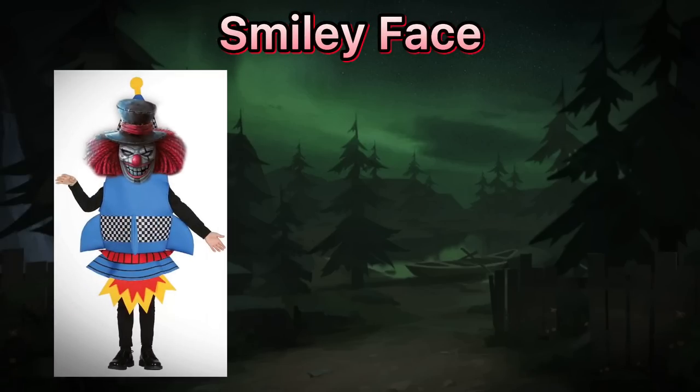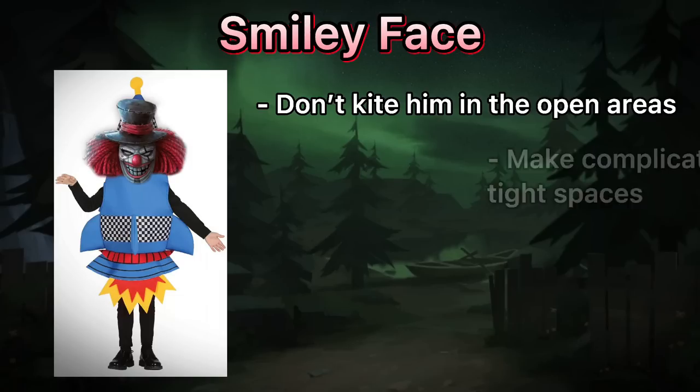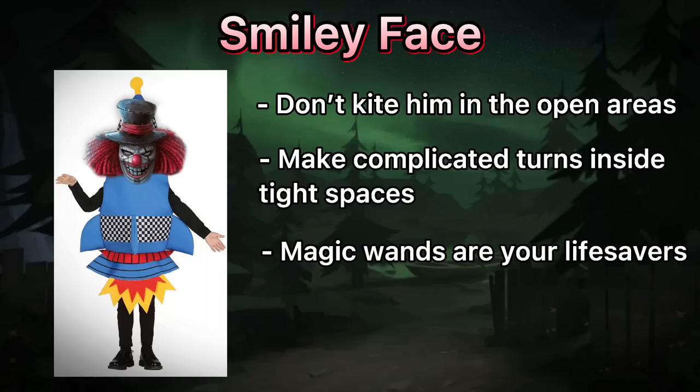Smiley Face. He likes to ride on his rockets so much, so don't kite him in the open areas. Make complicated turns inside tight spaces to force him to bump into obstacles. Magic wands are the worst enemy for him — use them to stop his dash with no problems.